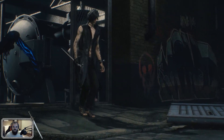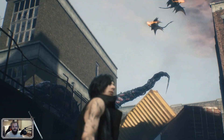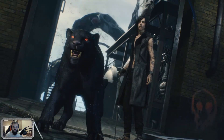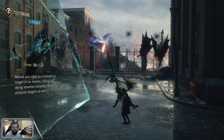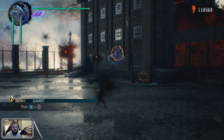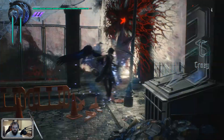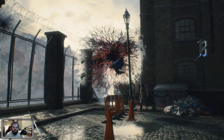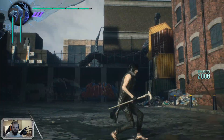Jesus, that panther scared me. Shadow — I gotta call him Shadow, because it's his name. Okay, Griffin, this is more up your alley. RB plus B moves you right to a locked-on target in an instant. Shadow can reach — that's cool. Badass!